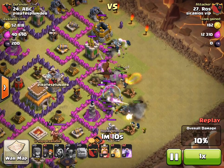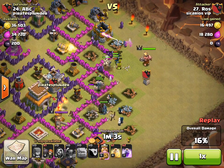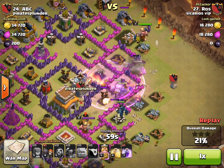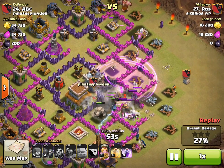Wallbreakers are coming in to knock out some of my walls, and it looks like their Clan Castle troop is also a pekka. The Barbarian King is coming in too. So it's a pretty easy attack into the center of my base.